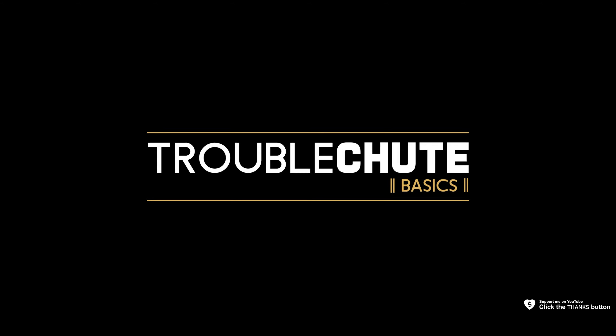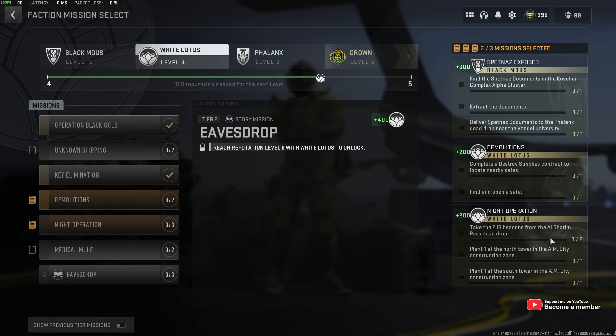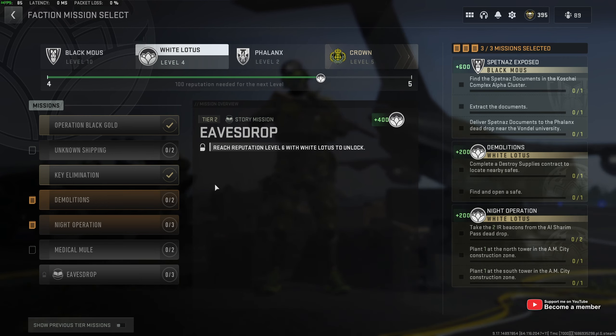Next up, Knight Operation for White Lotus. In this, we need to take two IR Beacons from the Al-Sharim Pass Dead Drop and plant one in the Al-Mazra City Construction Zone and one in the South Tower in the Al-Mazra City Construction Zone. So we'll be taking both of them and placing them both in the Al-Mazra Construction Zone.